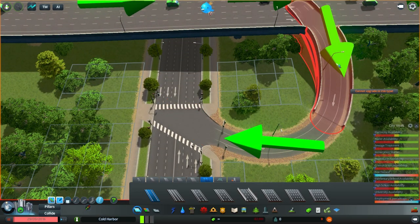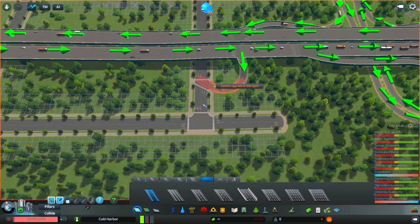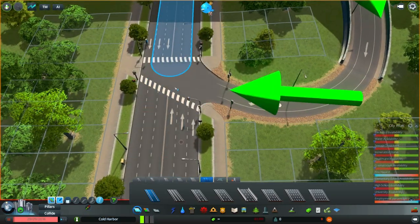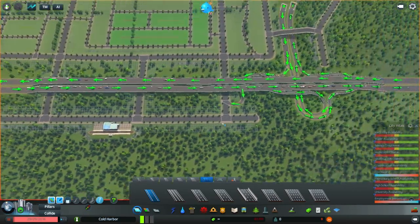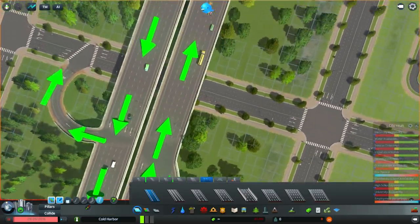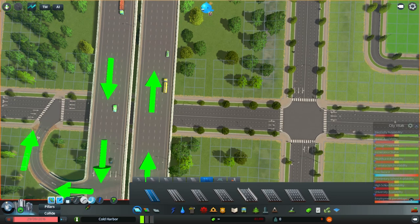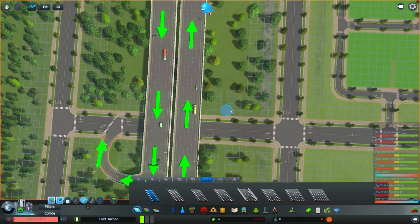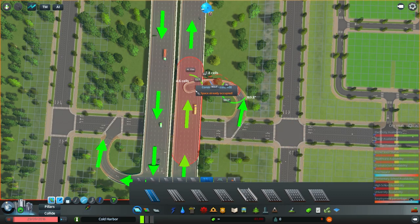I'm thinking about traffic: if people come down this way off the highway, they may want to turn, which will cause some traffic at this light. Right now it doesn't matter because there won't be much on this side of the road. If anyone has suggestions about how to make these off-ramps look better, please let me know — I've never been able to make them look that great.